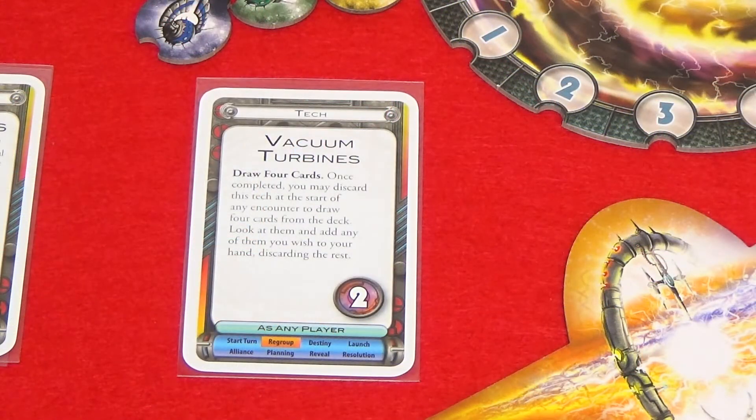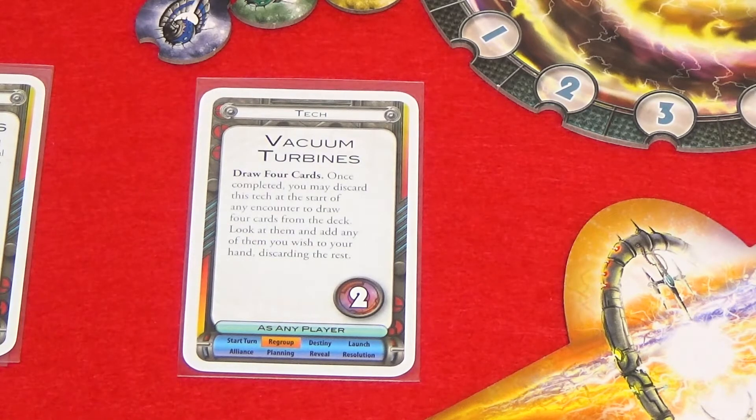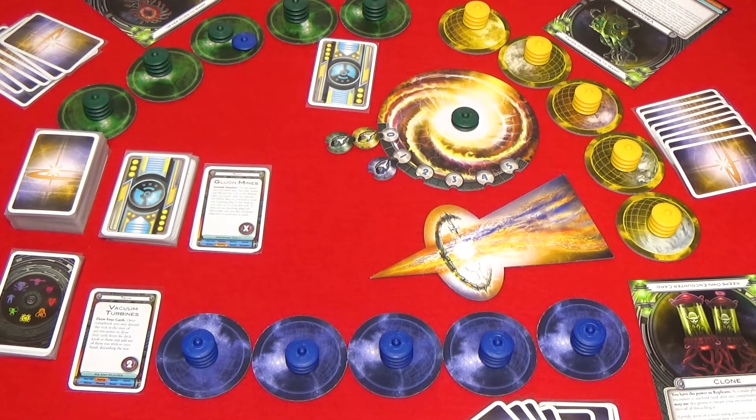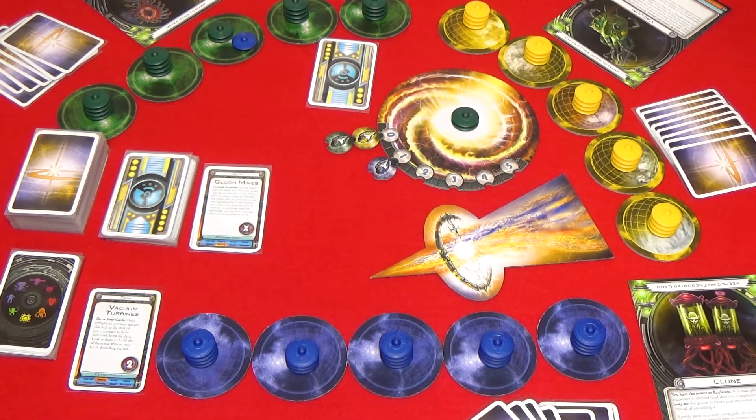To complete a tech card, you turn your tech card face up when the number of ships researching the tech are equal to or greater than the card's research number. Then you return the researching ships to any of your colonies. The completed tech can now be used and remains in play. If you turn over your tech card without having enough ships needed to research the tech, then the tech card is abandoned. The ships are then sent back to any of your colonies and you place the tech in the tech discard pile. If a player is eligible to have a second encounter during their turn, they can give up the opportunity to have a second encounter and instead obtain a new tech card. The player draws a number of tech cards equal to the current foreign colonies plus one, chooses one tech, and discards the rest.